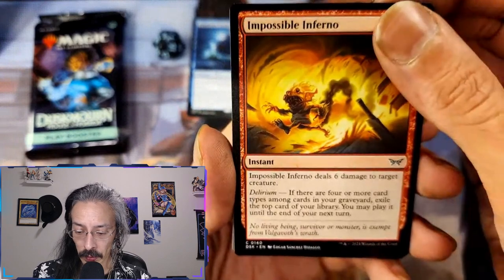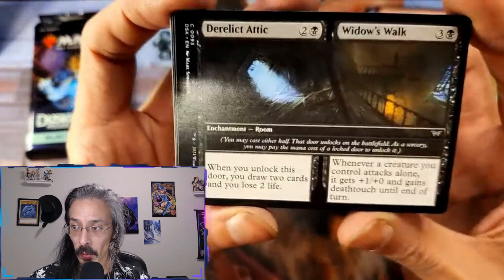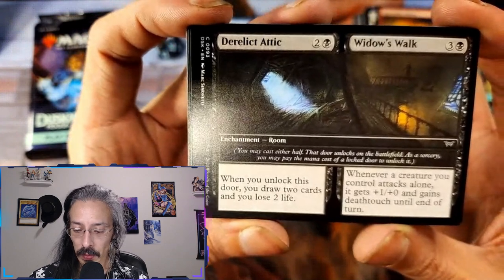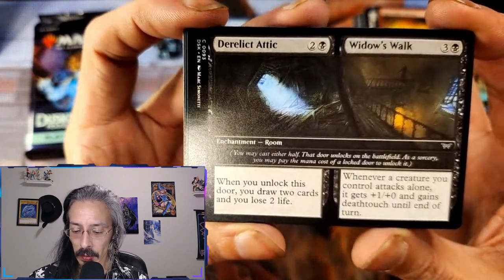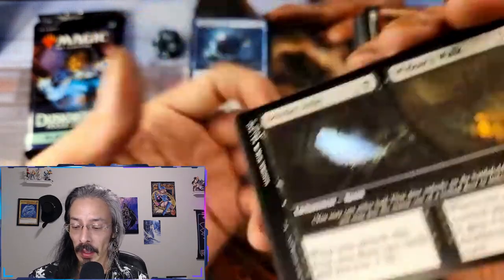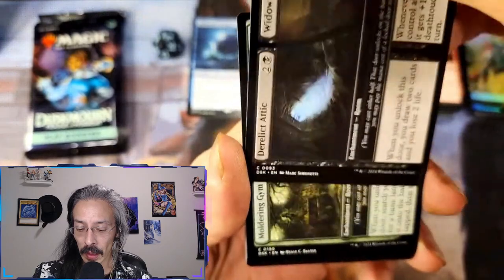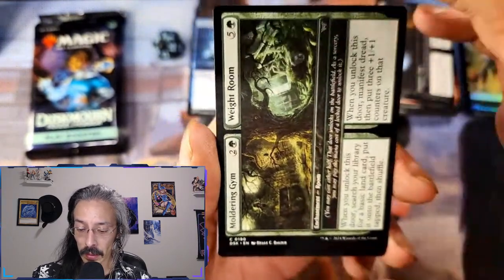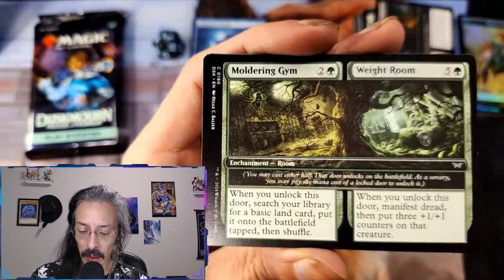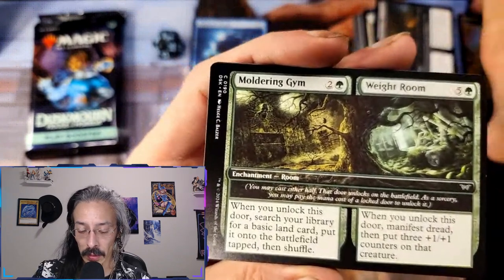Impossible Inferno. Derelict Attic and Widow's Walk — when you unlock this, draw two cards and lose two life. Whenever a creature you control attacks alone, it gets plus one zero and gains deathtouch. I mean, attacks alone — that would be nice if you could literally give everything deathtouch. Moldering Gym and Weight Room — a lot of rooms, well to be expected, especially if you have somebody that can just lock and unlock rooms.